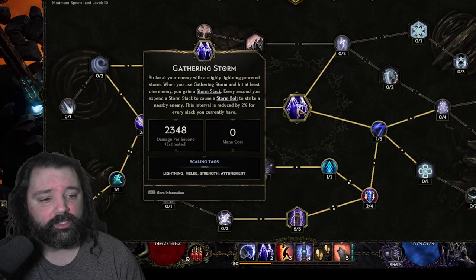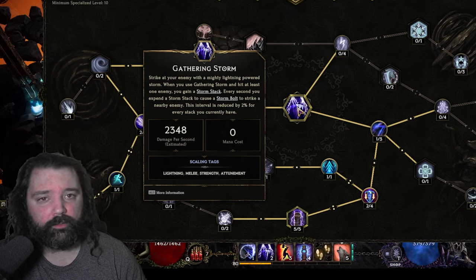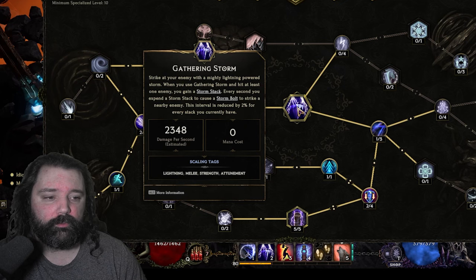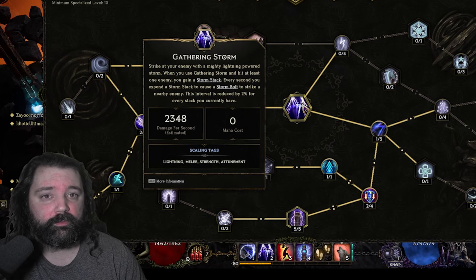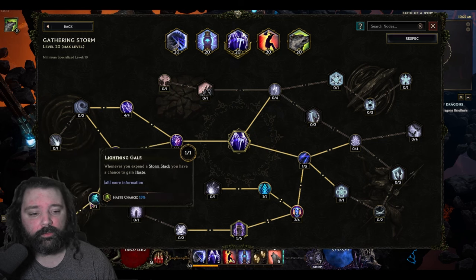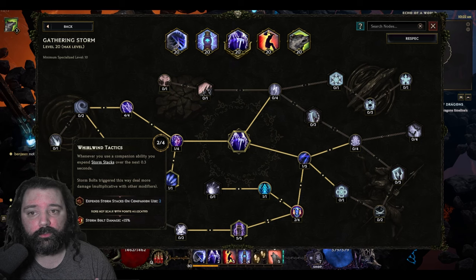Let's talk about the two terms: storm stacks and storm bolts. The recently reworked Gathering Storm will generate storm stacks when you hit an enemy, and you'll periodically expend these as storm bolts dealing damage to enemies around you. By default this is a lightning skill, though it does have the capability to be transformed into physical or cold. We'll have chances to cast additional storm bolts through some of the talents, but most importantly we're going to have the capability of gaining haste — when we use a companion ability, our storm stacks will actually trigger storm bolts faster.